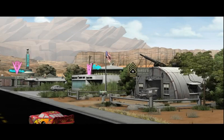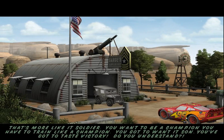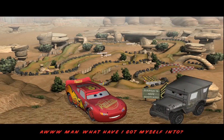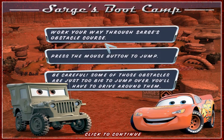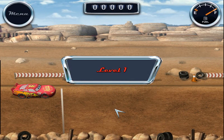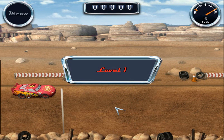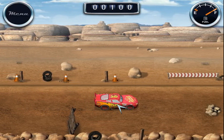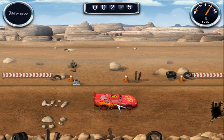Hey, boot camp! Boot camp. I skipped the latest stuff. What are your way through Sarge's obstacle course? Press the mouse button to jump. Be careful — some of those obstacles are just too big to jump over. You'll have to drive around. Level one. Ready? Let's go. Time to waste. Get a move on. I hit myself. Did you come 24th?